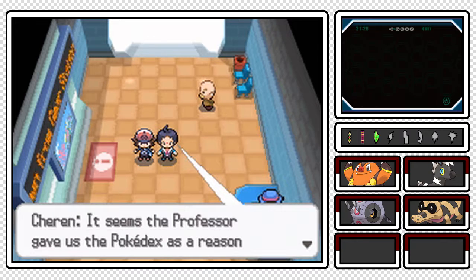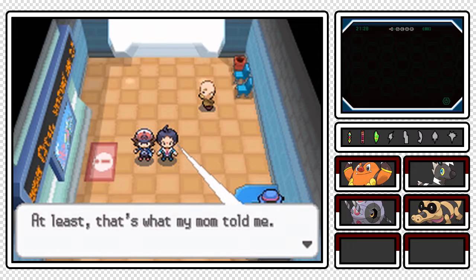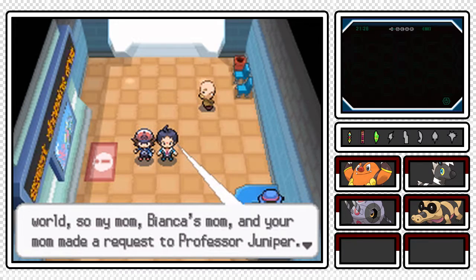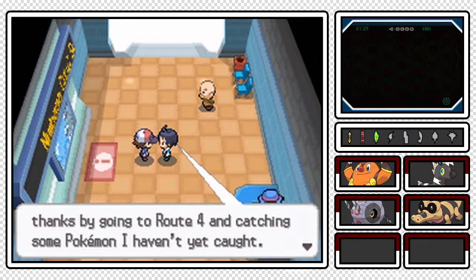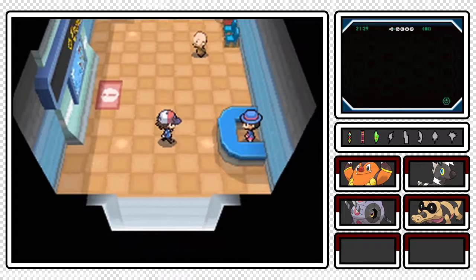'It seems the Professor gave us the Pokedex as a reason to send us on a journey - at least that's what my mom told me. They wanted us to go out and see the world, so my mom, Bianca's mom, and your mom made a request to Professor Juniper.' Sucks to be you, Charon - I already got that covered! Anyway, hello clerk.